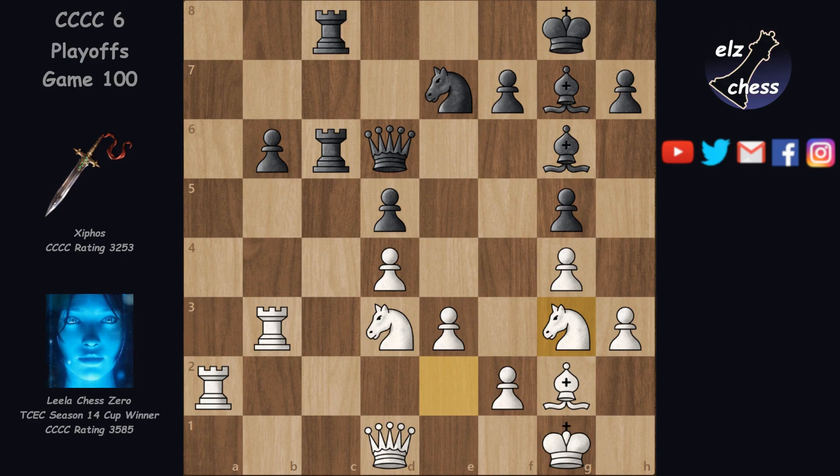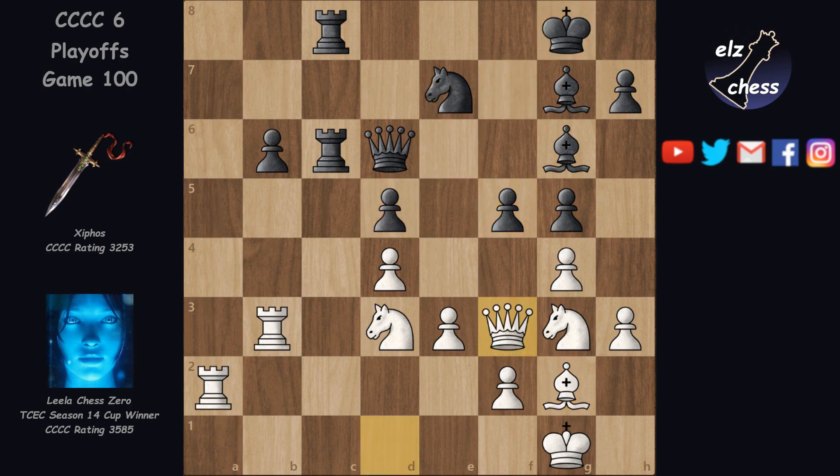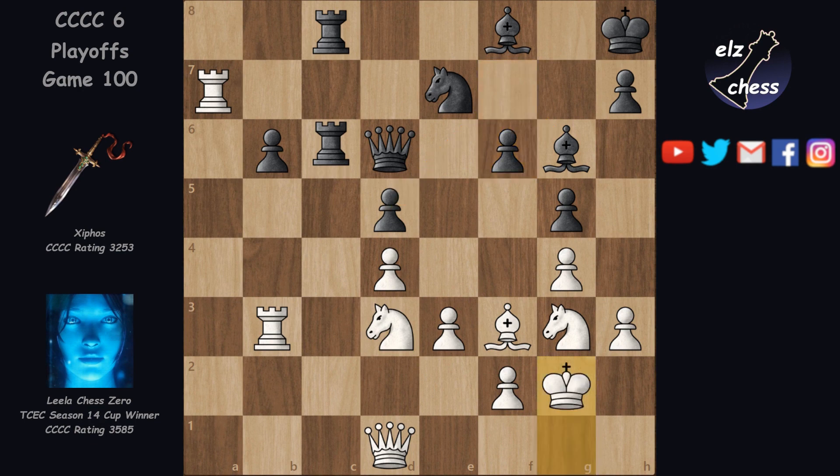h5 now would just lose a pawn, and f5 is also bad because it weakens this diagonal. White could play Ra7, attacking the defender of d5 and threatening stuff like this. But Qf3 is also good, and after f4, takes, takes and Ne2, f4 is falling. So instead of f5, Cephos played Kh8, but after Ra7, f5 still doesn't work because of Qf3. So Bf8, and after Bf3, Cephos moved f6 — a sad move to make, but d5 needs help from the bishop. King up, Rc7 and Qa1.